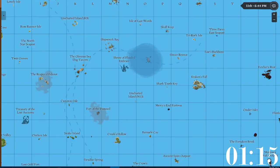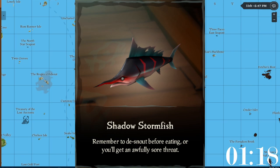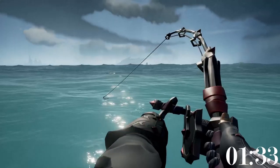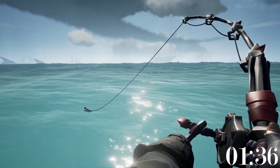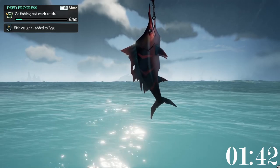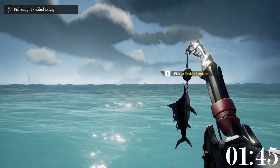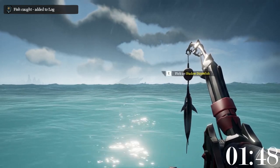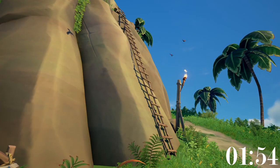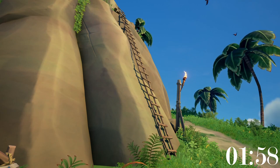The shadow storm fish is the most expensive fish in the game and also one of the hardest to catch. A good tip for catching these far more easily is to fish for them at the arena located at K-12. The arena is the only island in the game that is not within any specific region, meaning when fishing for storm fish the only possible ones you can catch are the nighttime variant and the shadow storm fish. So if you are fishing for storm fish during the day at the arena, the only possible storm fish you can catch is the shadow.